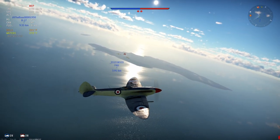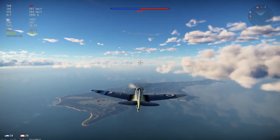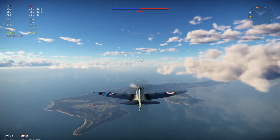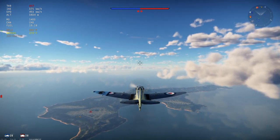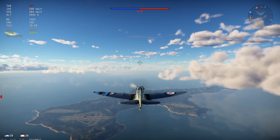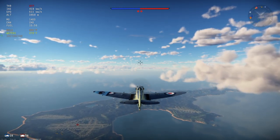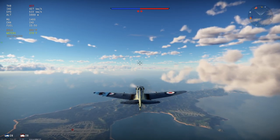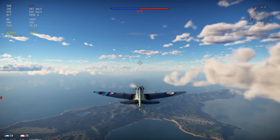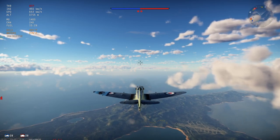The extra weight comes from the tail hook and other equipment that comes with naval planes. It's more comparable to the Mark 14E, but it has a four-blade prop and the engine is optimized for lower altitudes. The optimal altitude is around 3800 meters according to the stat card — it's kind of like flying an LF Mark 9 as far as that goes, but with a more powerful Griffon engine. That makes it fun to play, except when you get space climbers in a match.